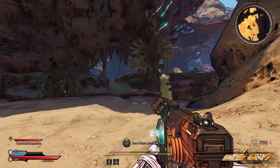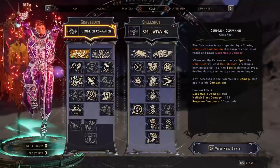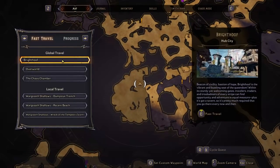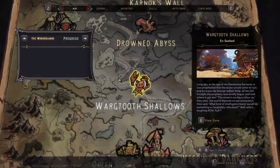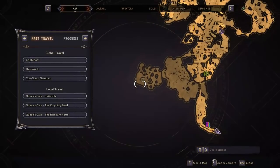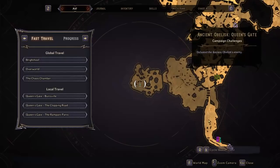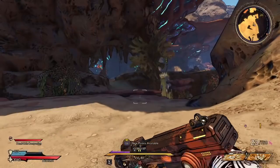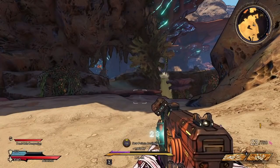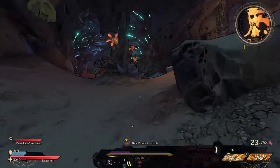Some people will be asking where the dedicated drop is for this. The dedicated drop is an ancient obelisk boss — his name is Droll the Troll. Head over to Queen's Gate and hit up the ancient obelisk there. It's one of the first maps in the entire game. Alternatively, you can farm the Chaos Chambers and use your crystals on the pistol bunny statue.